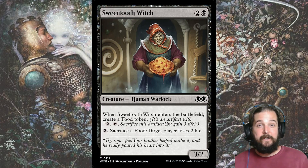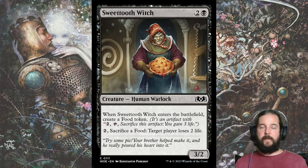Golgari has a ton of cards that make food tokens when they enter the battlefield. My favorite is Sweet Tooth Witch, because not only does she create a food when she enters the battlefield, but you can also use your food supply to burn away your opponent's life total.